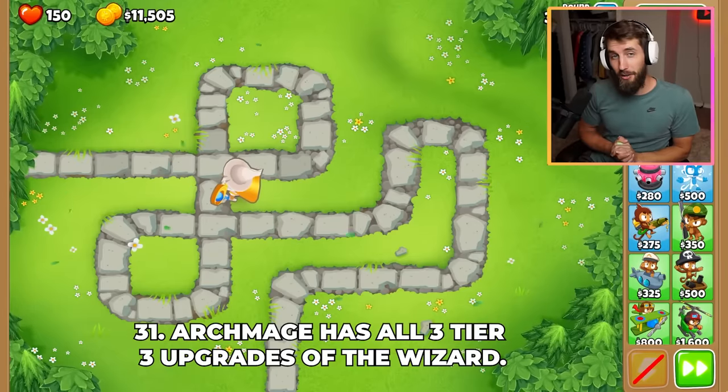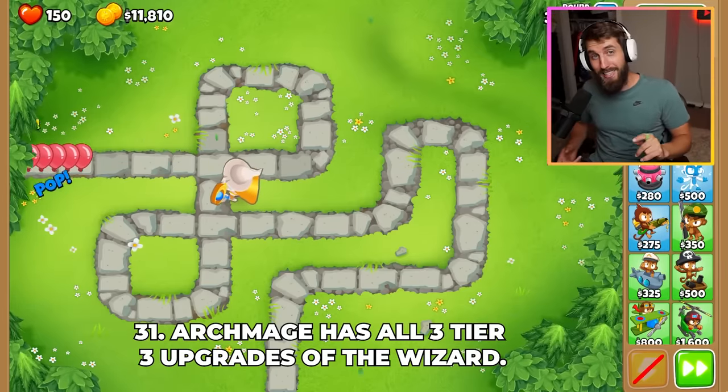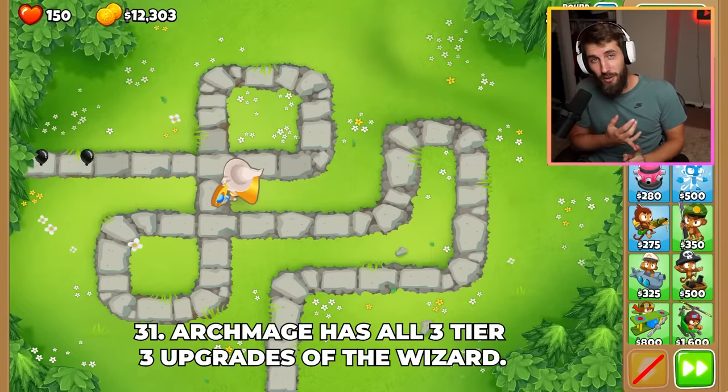The Archmage has all three Tier 3 upgrades of the Wizard. It obviously keeps the top path's main attack, it gets the middle path's Dragon Breath, and it gets the bottom path's Shimmer.